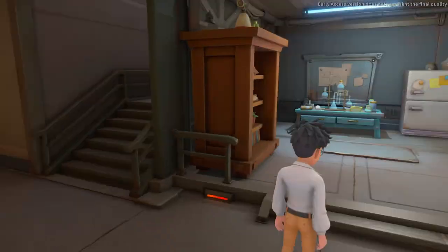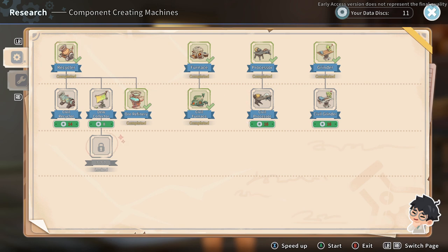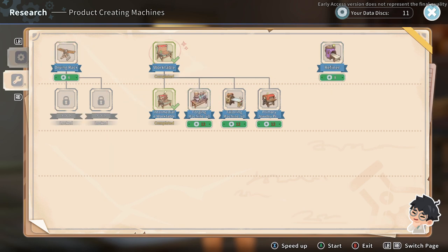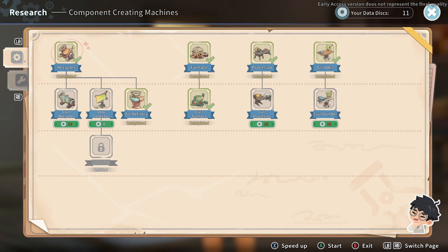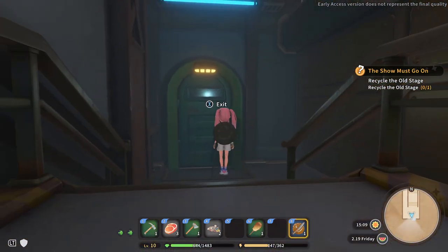Yes. Hey there. Alright, data discs — not enough. I could do a refiner, but I don't know that I need that at this point. I could do drying rack. Oh, I could do the dew collector, so let's go ahead and do that. It's three days. Okay, so long. Alright, and I had copper bars I need to do. Let's head down to look for copper bars.